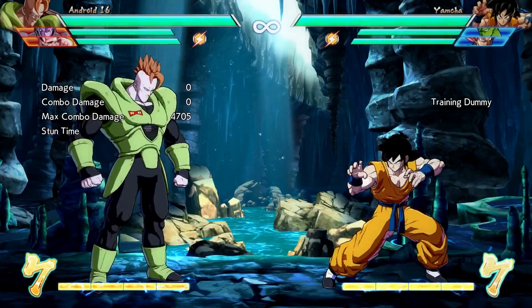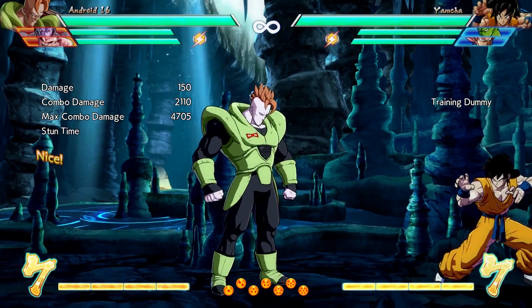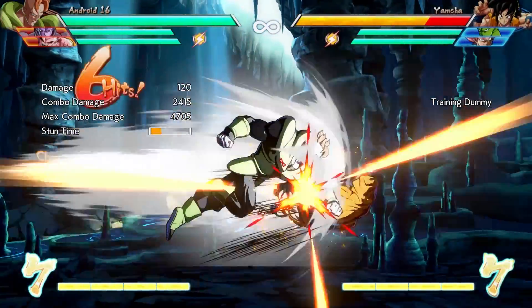That's something, but we can still do more. Most characters can do a 2M into 5M — that's a low medium into a standing medium. So now our ground combo becomes LL, 2M, 5M, H.